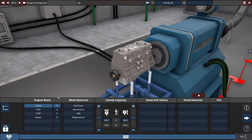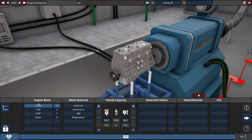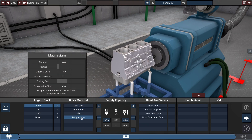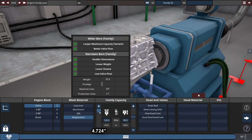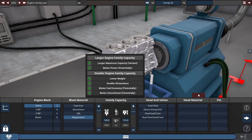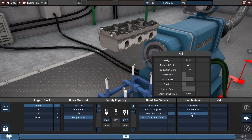First things first, for the year, you bring the year up to 2020 to get the most performance, reliability, and everything about the engine. After choosing the inline-three configuration, you can choose any block material available. For the bore, you max this out to 120 millimeters, and for the stroke, you raise this up to 115 millimeters, which gets the family capacity at 3,902 cubic centimeters — around 3.9 liters. We're going to be using dual overhead cam 5 valves, made out of whatever head material you can choose from.